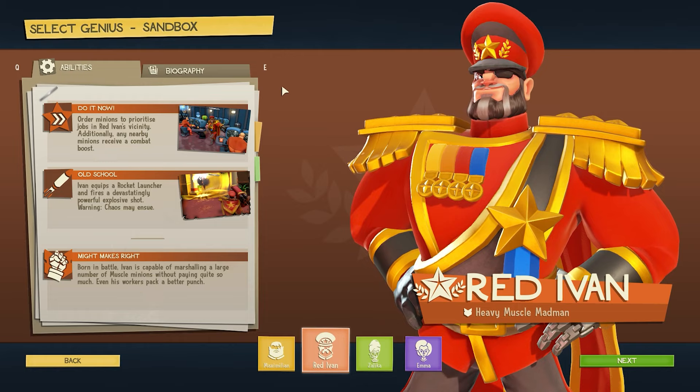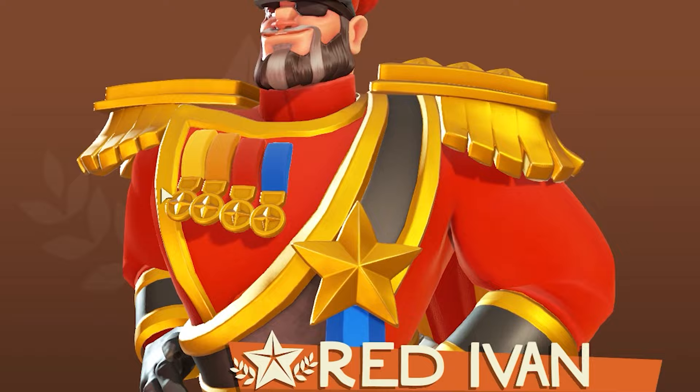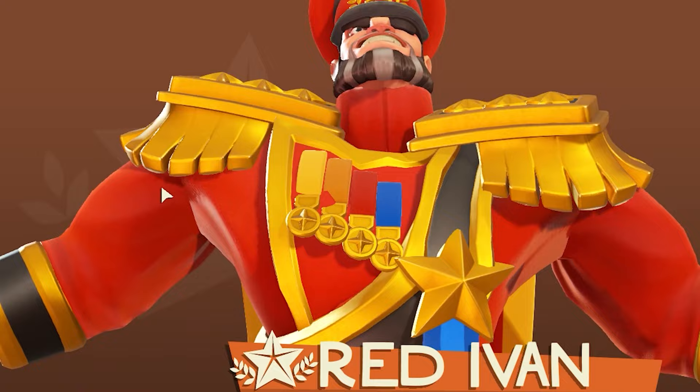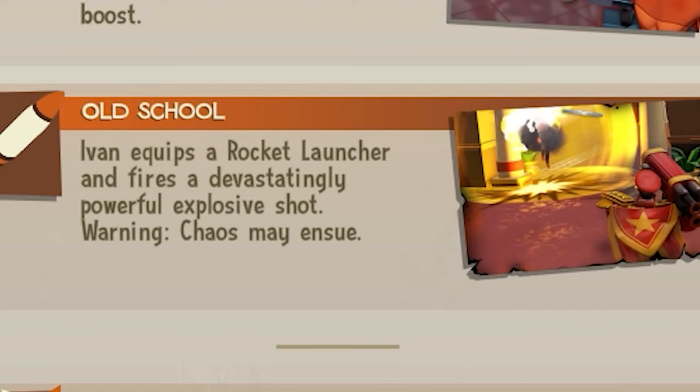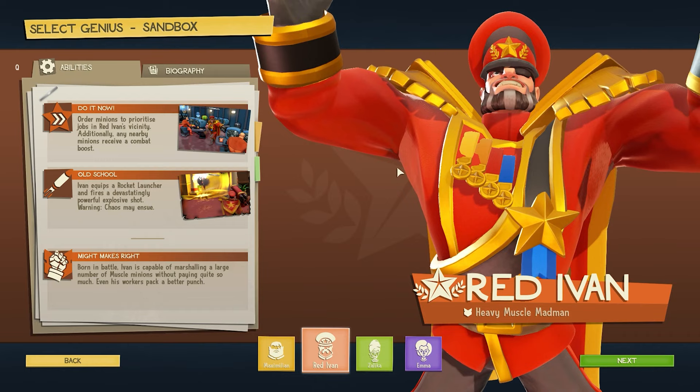In summary, the world has created a war-crazed madman, and now he's coming back to haunt them. Well, he isn't really — I mean, we're controlling his every thought, maneuver, and action, so really we're the war-crazed madman. Oh, and he also has a rocket launcher that fires devastatingly powerful explosive shots. That's right, for whatever reason we trusted this guy with a rocket launcher 24/7.